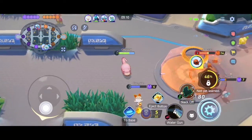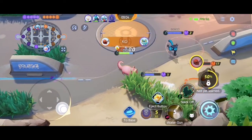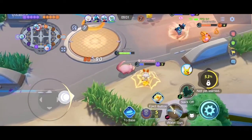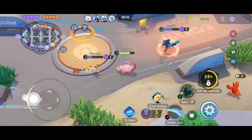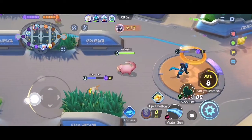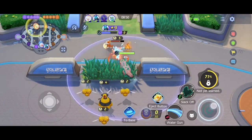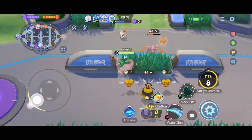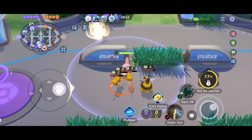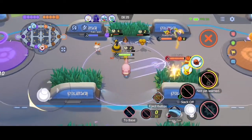Ang Aeos Points na to ay pwede mong ipunin at yun ang pwede mong ishoot or igol sa mga towers nila dito. Dito sa Pokemon Unite, wala tayong mga equipment, pero ang nangyayari is nage-evolve yung mga Pokemon na pinipili nyo. Kada Pokemon, meron silang 2 sets of moves na dun mangyayari — dun kapipili kung anong klaseng playstyle na gagawin mo para sa Pokemon na napili mo.